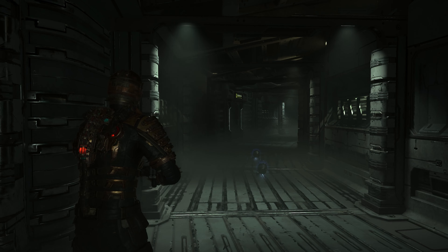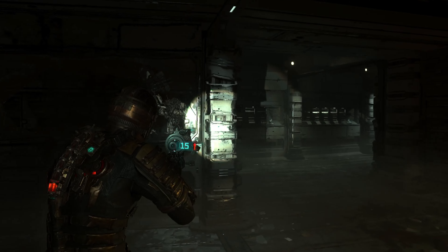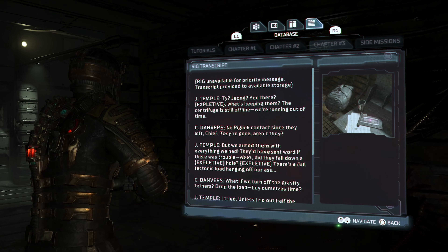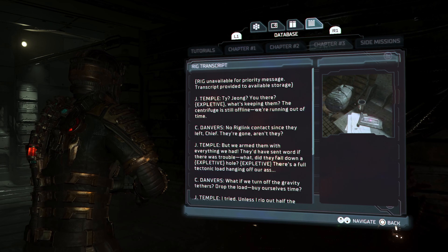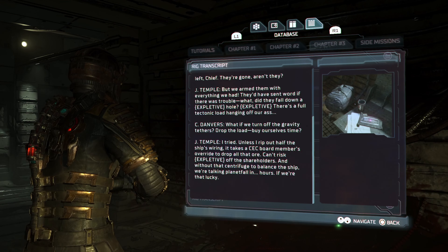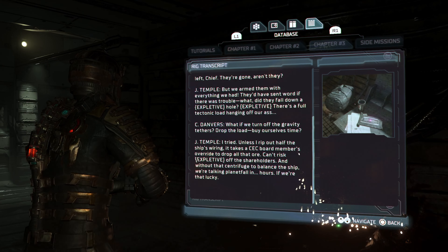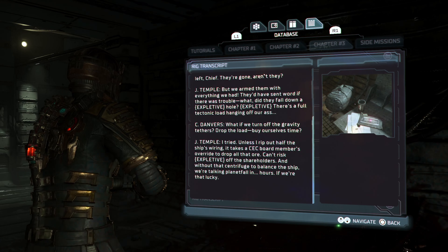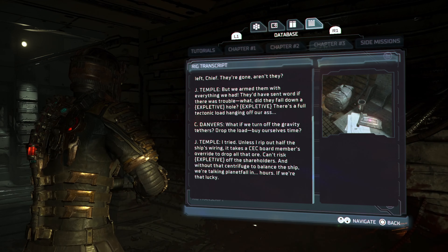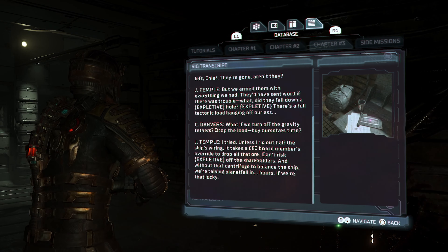I hear something coming from back here. The text log — what do we got? Rig unavailable for priority message, transcript provided to available storage. J. Temple, Tai, Zhang — you there? What's keeping them? The centrifuge is still offline, we're running out of time. No rig link contact since they left, Chief. They're gone, aren't they? But we armed them with everything we had — they'd have sent word if there was trouble. What did they fall down a blank hole? There's a full tectonic load hanging off our ass. What if we turn off the gravity tethers, drop the load, buy ourselves time? I tried — unless I rip out half the ship's wiring, it takes a CEC board member's override to drop all that ore. Can't risk ticking off the shareholders. And without the centrifuge to balance the ship, we're talking planetfall in hours, if we're that lucky.